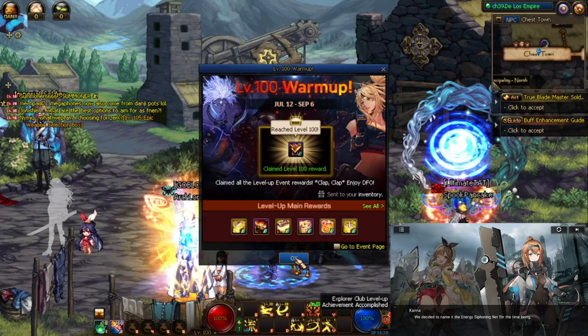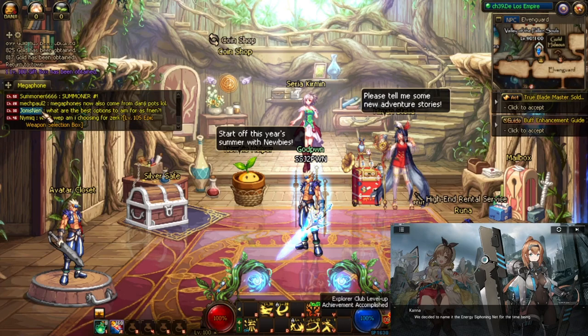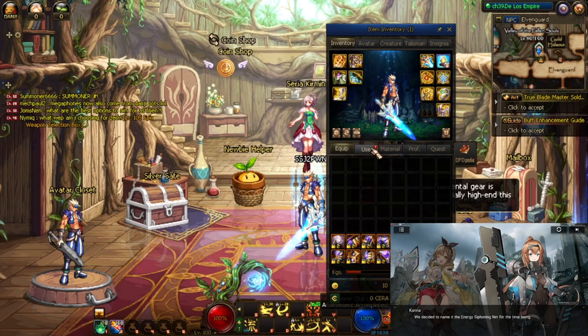Continue with the main story quest and once you reach level 100, clear any remaining quests — it will bring you to the new level 110 content scenario. To do that, press F1 to open your story quest and click the Clear Quest button. Fast leveling is officially over and you'll have access to everything in the game like raids, farming dungeons, and other content.